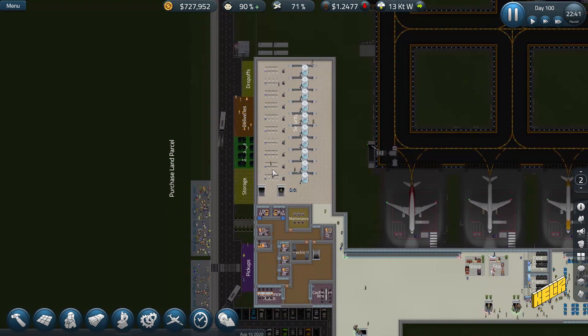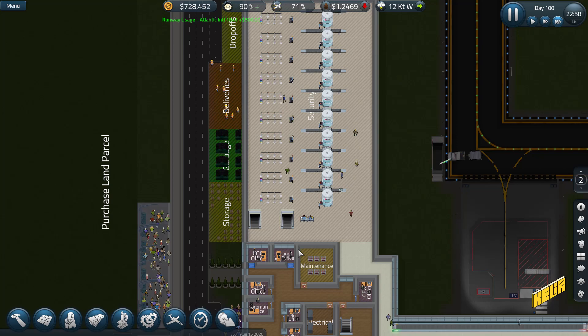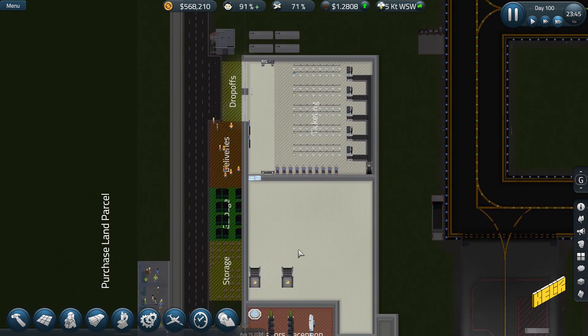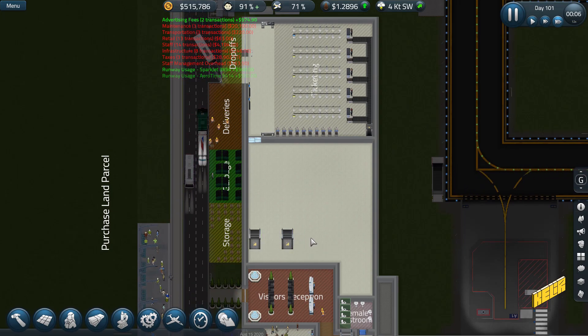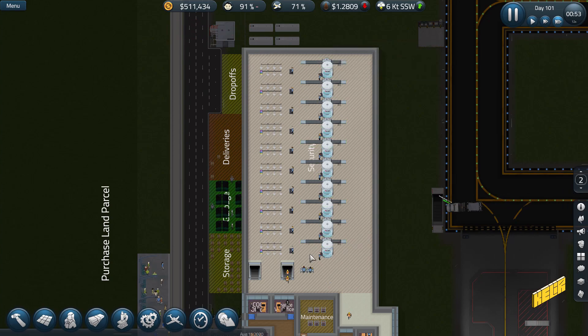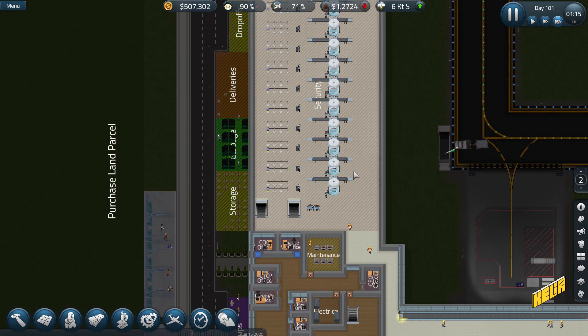Hello and welcome back to SimAirport, where we pretend to be an airport manager. We've just expanded our security area to the first floor. We had some issues with secured and non-secured zones, which we've managed to fix. Now we have a ticketing zone and two staircases leading up to our massive security area with two security officers overseeing 10 conveyor belts to check hand carry luggage.